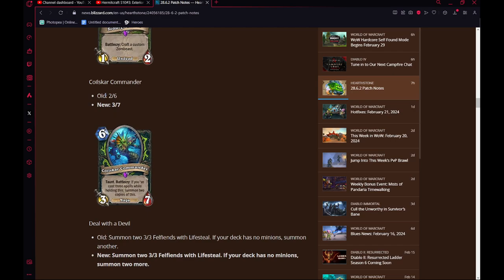Koloskar Commander gets plus 1, plus 1 — from a 2-6 to a 3-7. After casting 3 spells while holding this, summon 2 copies of this. This card is mediocre. You don't really play this in Standard, so why would you play it in Wild? Plus 1, plus 1 is not a good enough effect for what this card does. It's just not a very good card.